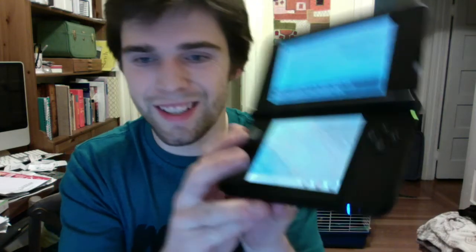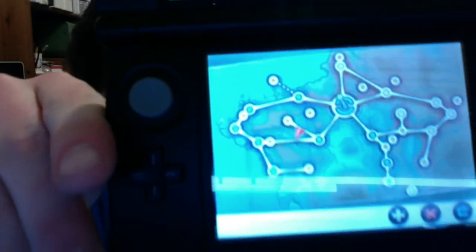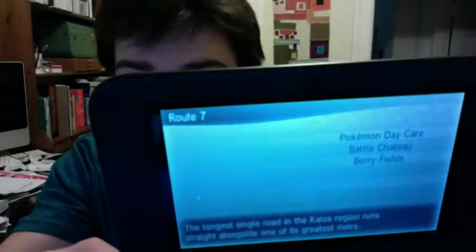The reason why this is useful is because, for those who don't know, the Pokemon Daycare Center — it's on Route 7, right there. Every time you take a step, your Pokemon gains some XP — any Pokemon that are in there. You can put two in there. So basically what you do is you go over to the daycare, you put some Pokemon in there, you go to Lumiose City, you get on your bike, and then you do this little trick.